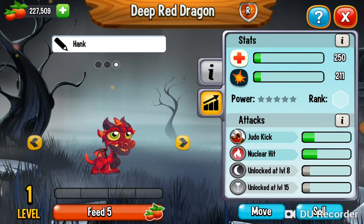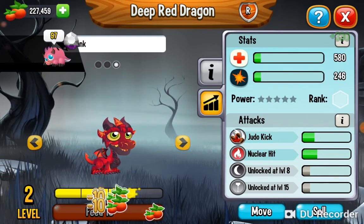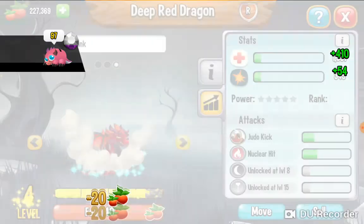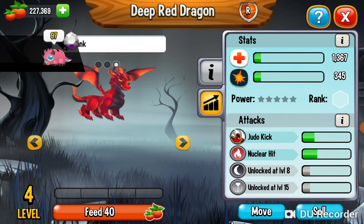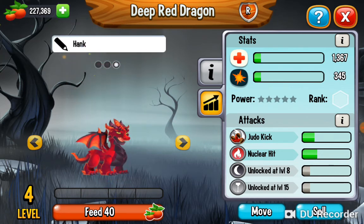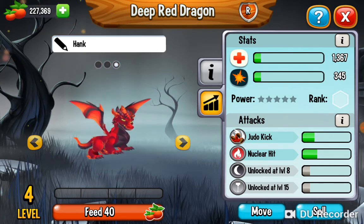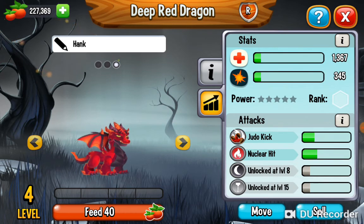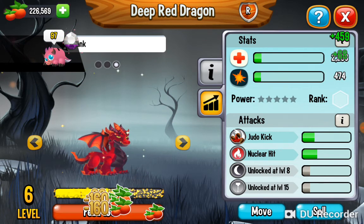His attacks that he has unlocked already are judo kick and nuclear hit. Let's feed him a little. Looks like some kind of other rarity dragon I've seen before, like one of those quake dragons or something, except a little bit different.